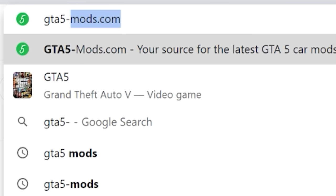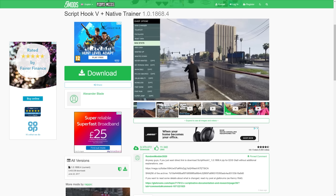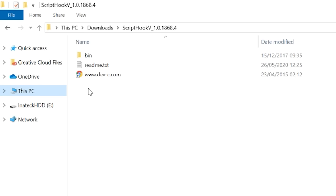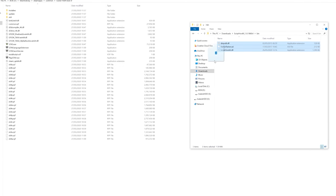If you want to install any of these mods, let me guide you through the process. You have to first download a tool called ScriptHook V. In the downloaded folder for that, you'll find another folder called Bin. Just copy the three files in there into your main Grand Theft Auto 5 folder and you're ready to start installing mods.